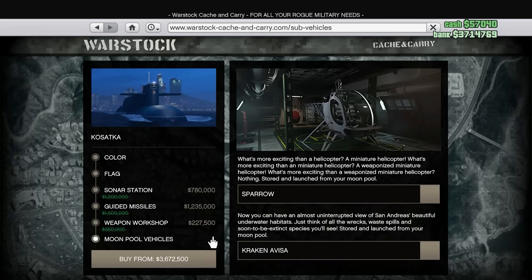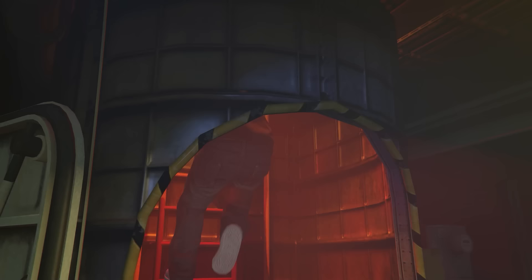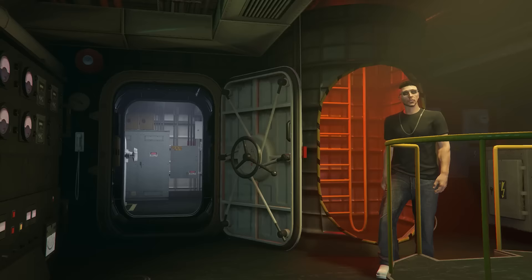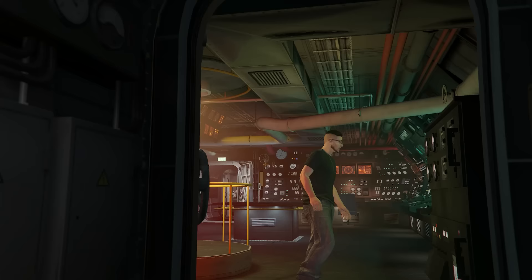The Kosatka costs $2.2 million — it's not really worth getting the upgrades straight away, but if you do have spare money it's worth getting the Sparrow helicopter. It'll make life a hell of a lot easier; you can request it to complete all your missions and travel incredibly quickly from point A to point B. Once you visit your sub, you'll get the first-time cinematic and go through the whole tutorial to scope out the island.